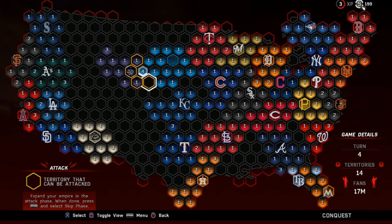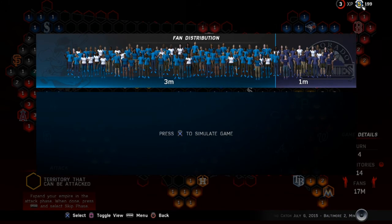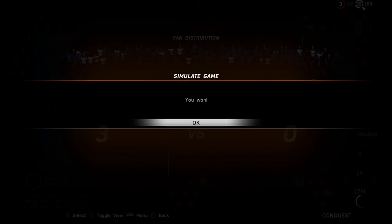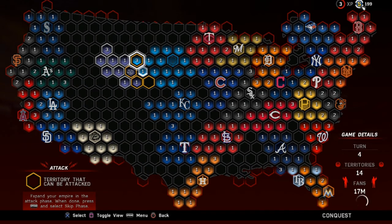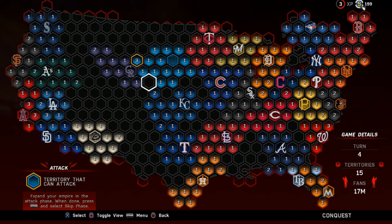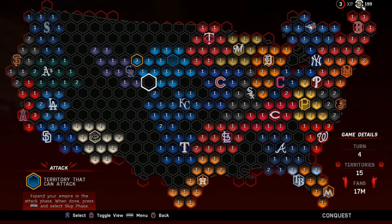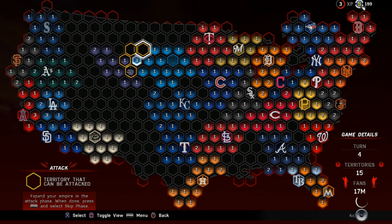We can choose to go down and pick up a blank spot or go up and take over a Rockies spot. I'm going to leave this one for the Royals and go up to attack the Rockies again — we've got about a three-to-one edge after accounting for the default fan, so good chance we win this around 75%. We win it and didn't lose any fans, which is great. We take over that spot from the Rockies. The Royals are getting close to us but a two-fan position isn't that scary. We captured two territories, which is perfectly fine.